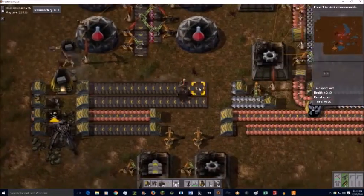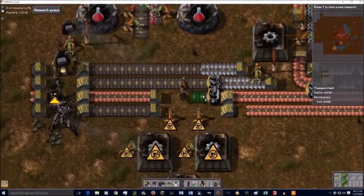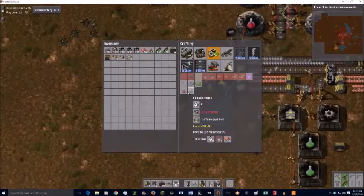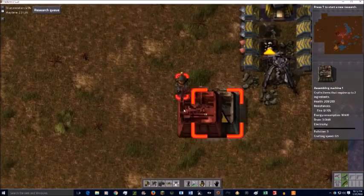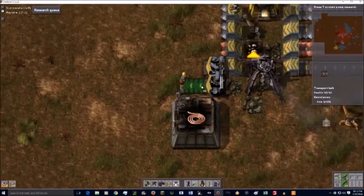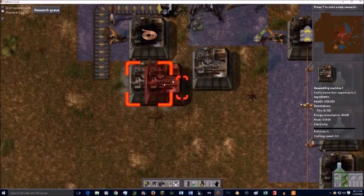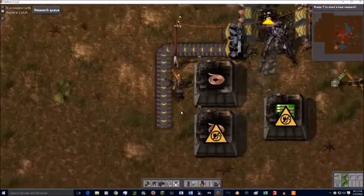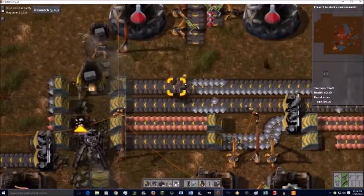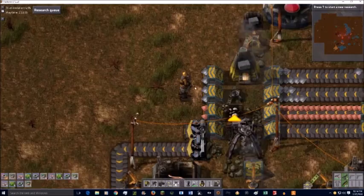Here I'm trying to decide how to distribute the materials. One thing I like to do with each new playthrough is challenge myself by not using designs I've used before, which can be really good or really bad. As you can see, that's a really efficient way to make circuits but it's not very scalable. In this scenario we don't need scalable — don't ask me why I put a splitter right next to an assembler. I realize now it was kind of silly. Basically I'm having two copper and one iron go into that circuit maker, but I just realized I left nowhere for iron, so I add that last minute.